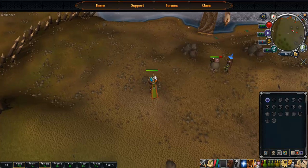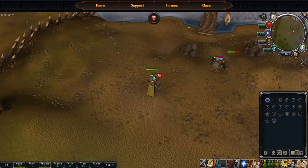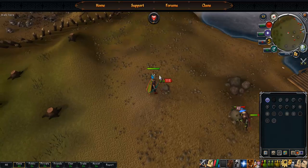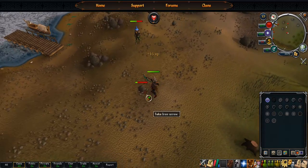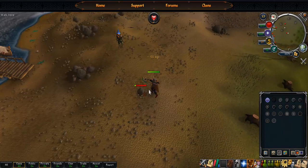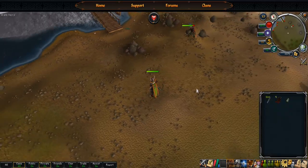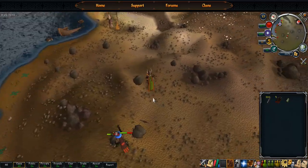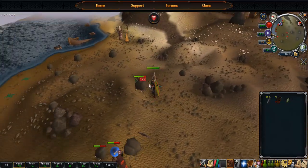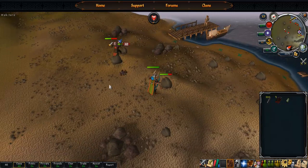At 20, things start to pick up. You get your new armor — studded armor, which needs 20 defense, and a coif. You can switch out your bow for the willow shortbow; it's faster. Or you can keep using iron knives. I did rock crabs from 20 all the way to about 60. They drop some food too and are actually pretty good experience — around 35K to 40K experience an hour. You can group them together. A lot of people use them.